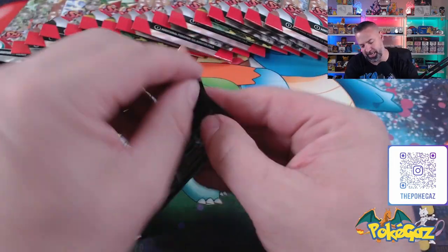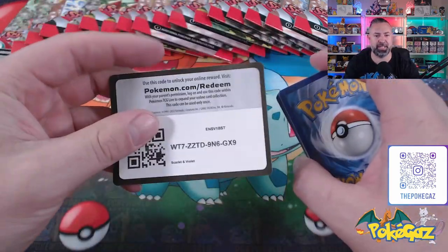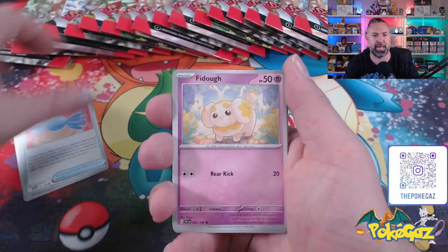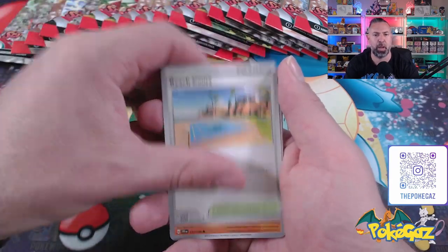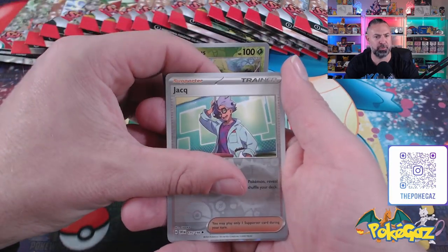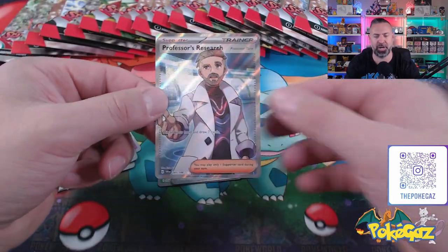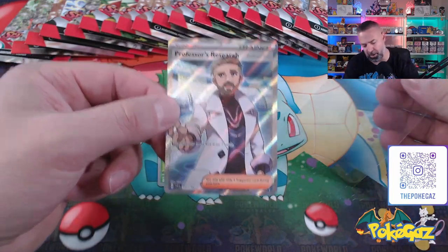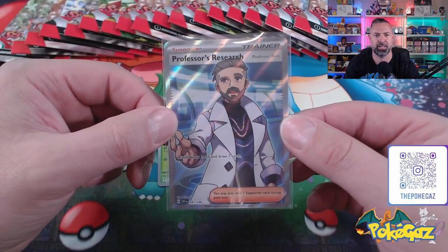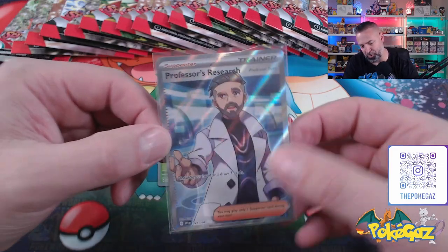Let's see if we can't get some big hits. How's everyone else doing with this set at home? Is anyone actually going to go for the Master Set? Let me know. We've got Lightning Energy, Rare Candy, Fido again, Dedenne, Pineco, Beach Court, Sandaconda, Caddy, a Tropius Reverse, Jacques Reverse, and a Professor's Research Full Art Trainer. Well, a first hit of the video — we'll take that one. I have a feeling we've got that one already because someone mentioned it in the live stream. Kind of looks like me. I think I might actually be a little bit more grey than that Professor.